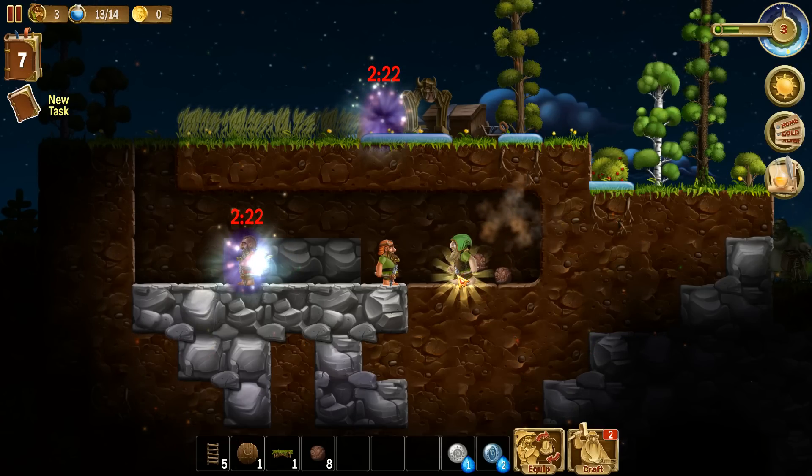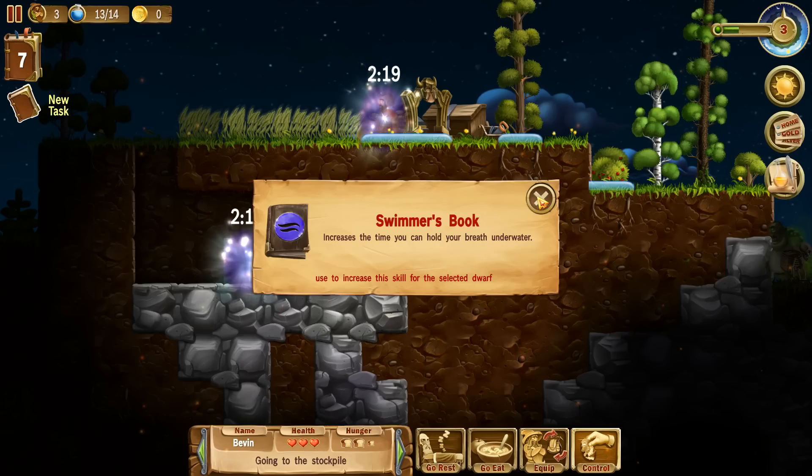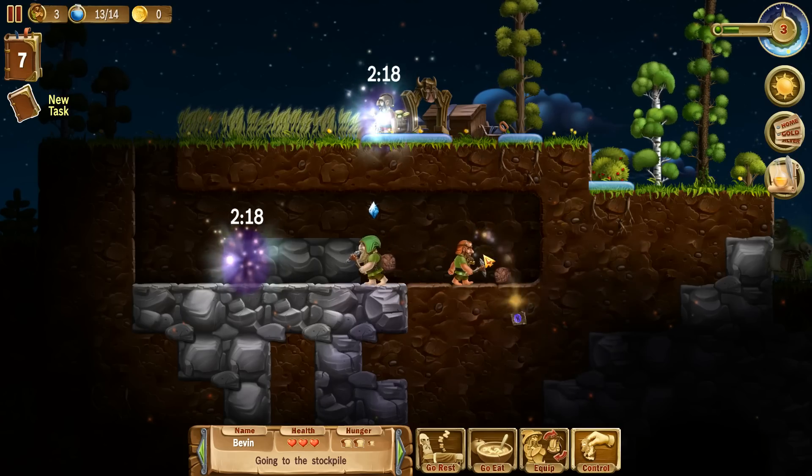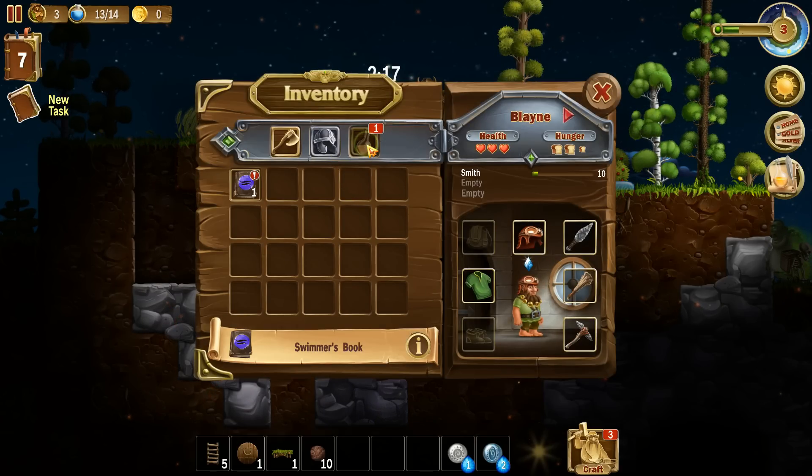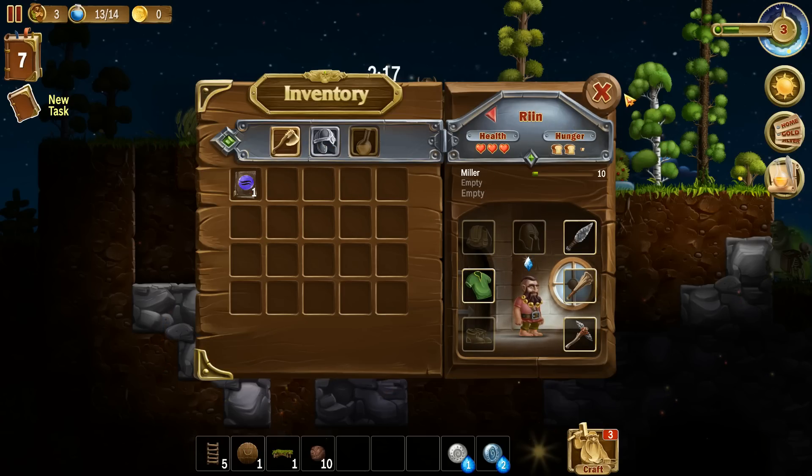Swimming is not the best skill to have so I'm probably not going to bother - we'll just keep it there for the time being. Oh, there's a scary ghost there - they're fine, they just try and knock stuff from your storage and that's pretty much it. They're not really a threat. We've got some roots, some more stone, and some grain.